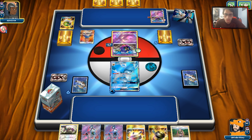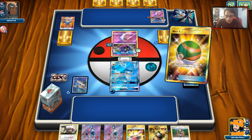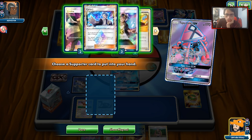We drew a Nest Ball, which is pretty big. We can get a second Eevee down. I'm looking for Crushing Hammer, Field Blower, and a DCE. I should probably check — there's a DCE prized, which is what I was worried about. We'll put down an Oranguru just to thin out the deck. I could discard Plumeria or the Enhanced Hammer. We'll put the Lele down and probably just do Cynthia. There's nothing much worth saving — he's got four cards, no real need to Judge him. I'm looking for a DCE.